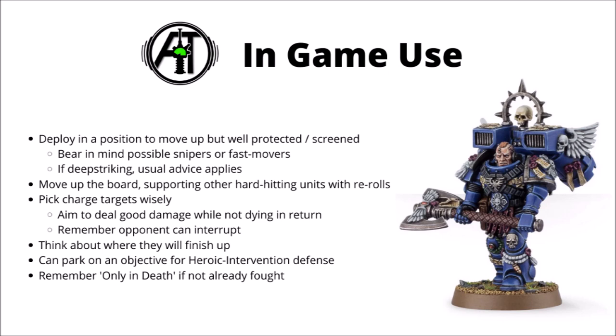In the first turn or so, I generally want to move up the board and support other hard-hitting units with their rerolls, keeping fairly safe before engaging enemy units carefully. In general, you're going to want to pick and choose your targets with Smash Captains — they'll typically be far weaker point for point in defence compared with squads, so ideally you want to be charging them in alongside another big unit, or picking on a unit that's been injured and is fairly comfortably going to be killed by your Smash Captain. If you're declaring multiple combats, remember your opponent can interrupt, and it might often be a good idea to fight with the Captain first as they might be the best choice for being interrupted and killed before they get to strike.